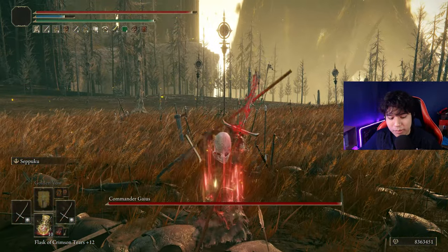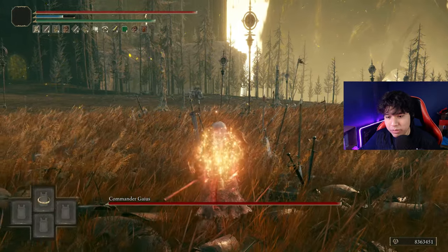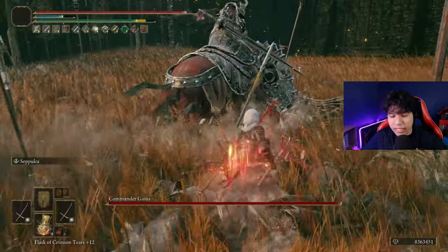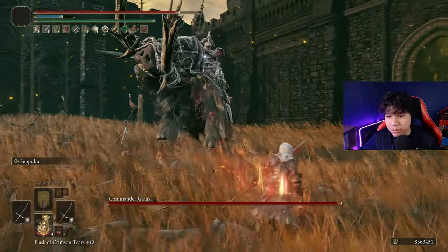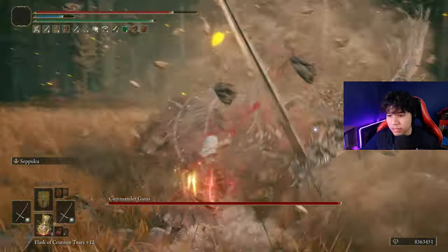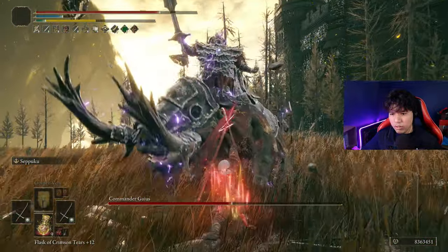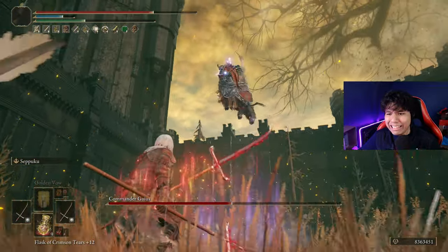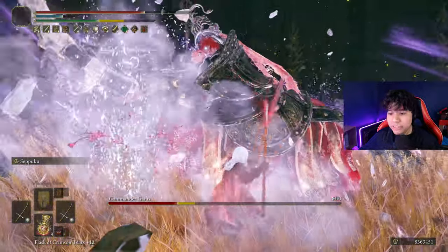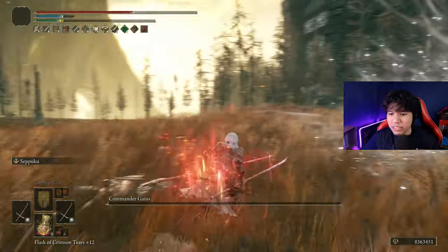So as soon as we enter the arena, we use Seppuku, and we heal immediately, and we use our horse. With that we should be good to go. We turn around and we dodge — nice, this is working! Let's pray a little bit. Come on! Do it just fine! And here we can use it — the triple input! I didn't heal! It was not the best against this guy, but it's more than decent.